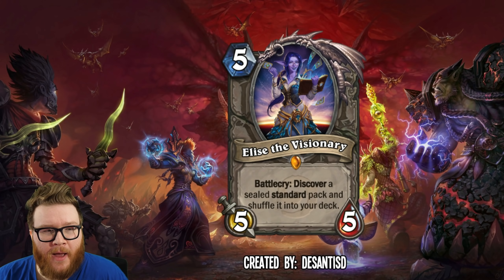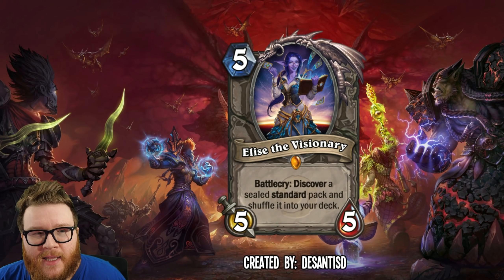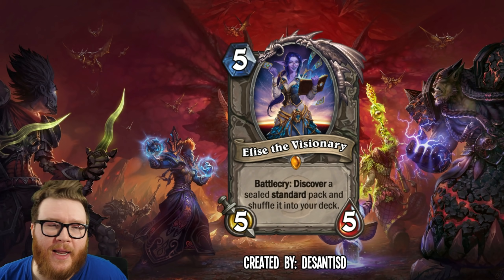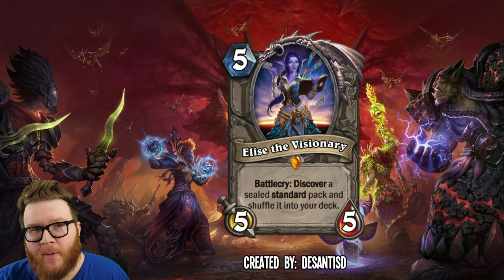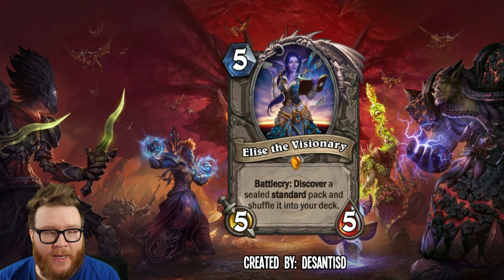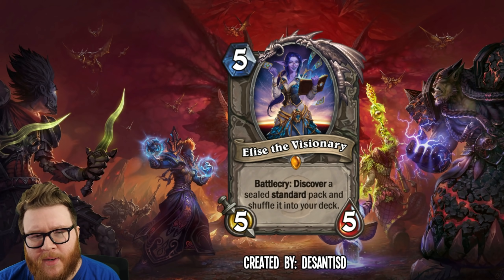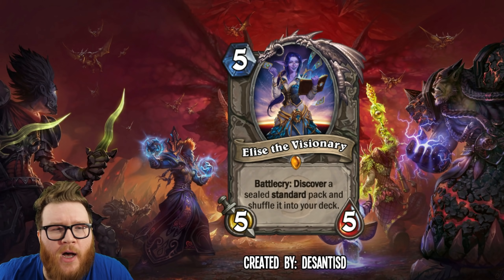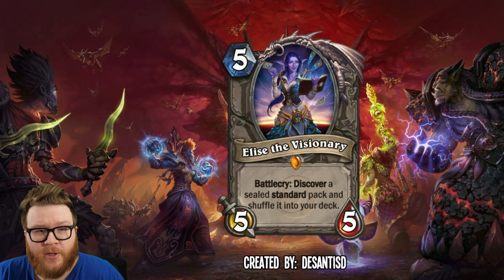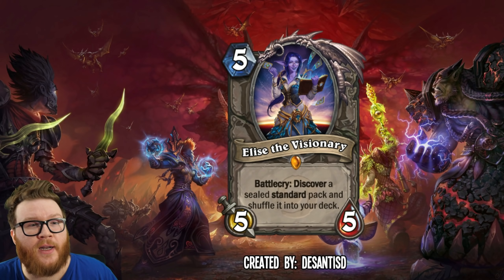Using a Standard pack is really just perfect for a core set card, and it could last the test of time — rotating in and out and always fitting in the core set, really serving as a model for what standard format is all about. If you don't remember how that worked, essentially it shuffles a two-mana spell into your deck. You get that spell, open the pack, and get five random cards — biased towards legendaries and epics — so often it would be a pretty good pack.